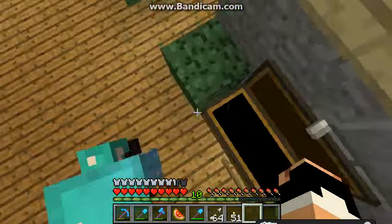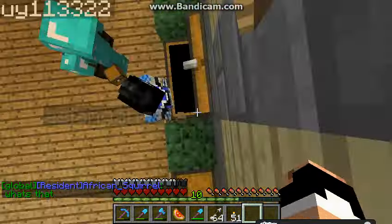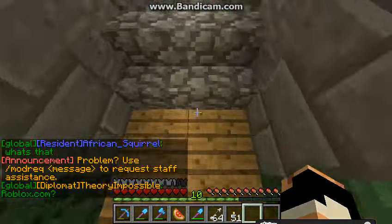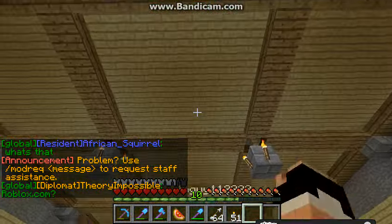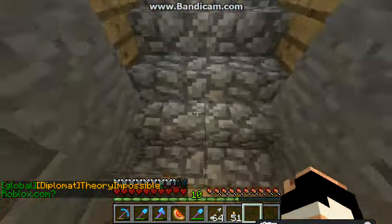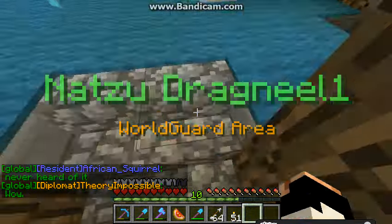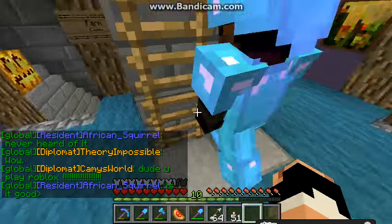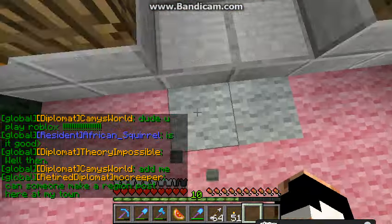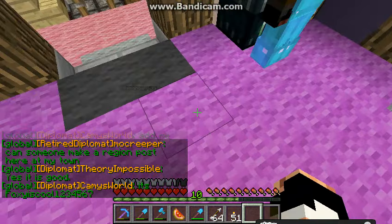Why are you moving out? I built this dojo for you. I did all the work — I put everything in there. Don't move out — where are you gonna go? You have nowhere else to go. It's like he's a five-year-old saying he's gonna run away. It says 'sorry but you can't use that here.'